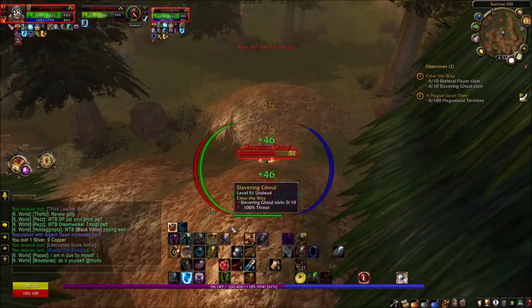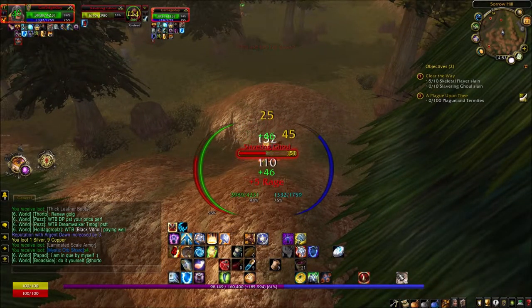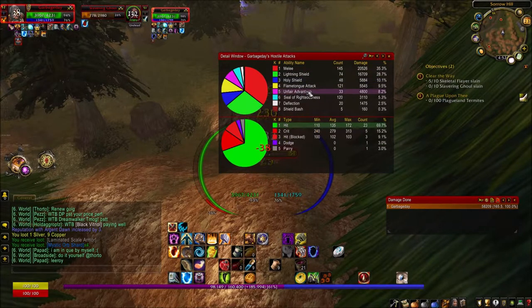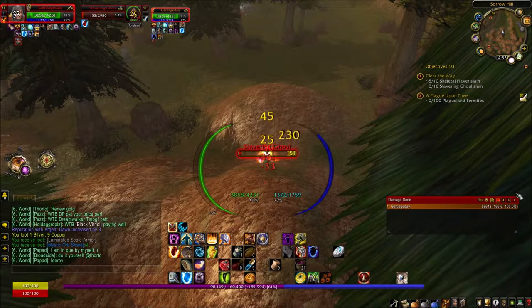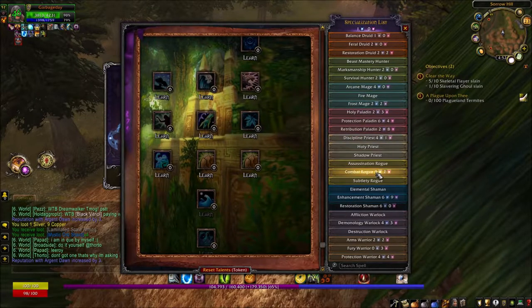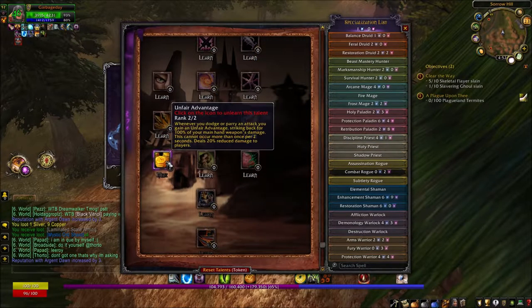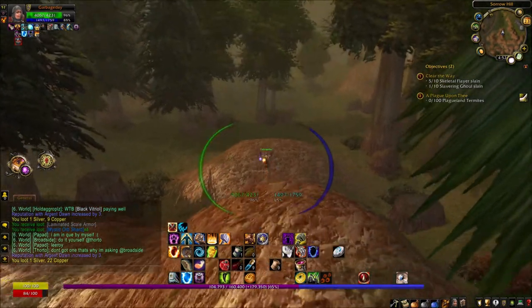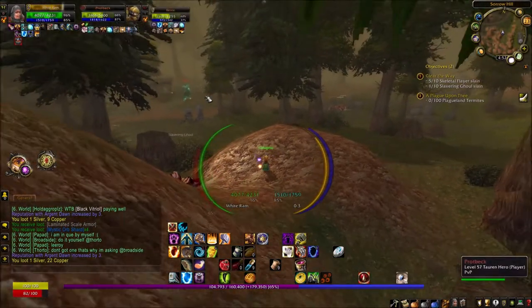My DPS seems a bit higher than it normally is, and I'll let you in on a little secret: I picked up a new talent from the Combat Rogue tree — Unfair Advantage. Whenever I dodge a melee attack, I strike back for 100% of my main hand weapon's damage, and this cannot occur more than once every two seconds. It's a pretty good little boost to my DPS overall.